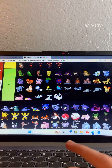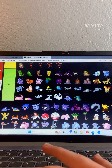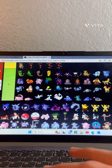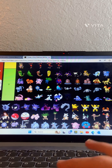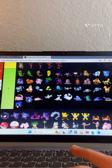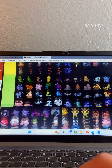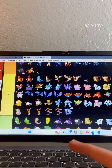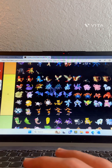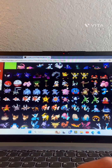Grimer, Alolan Grimer, regular Grimer, Muk, Alolan Muk — a lot of D tiers. Cloyster — this one will go in B tier.